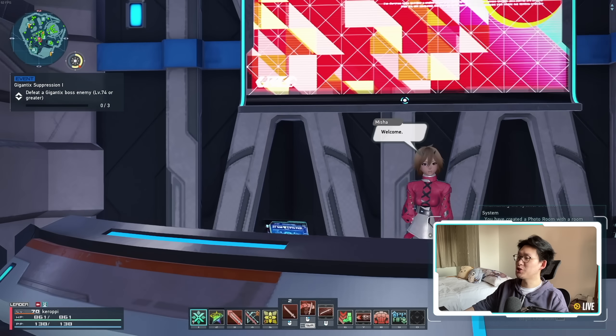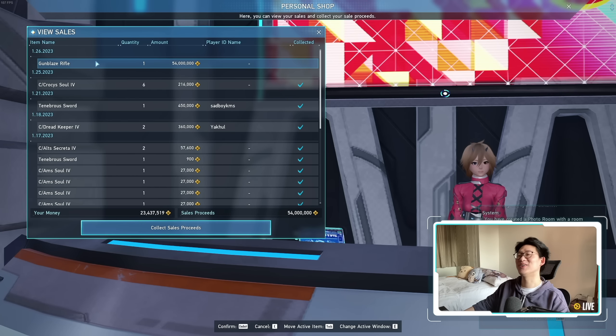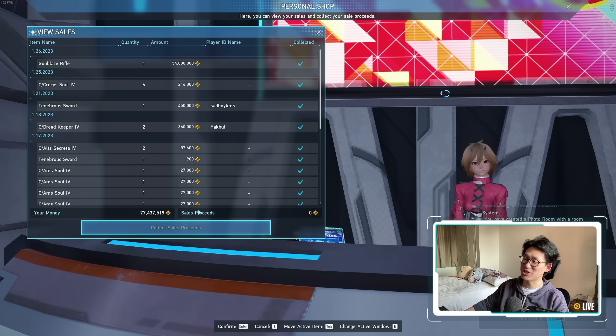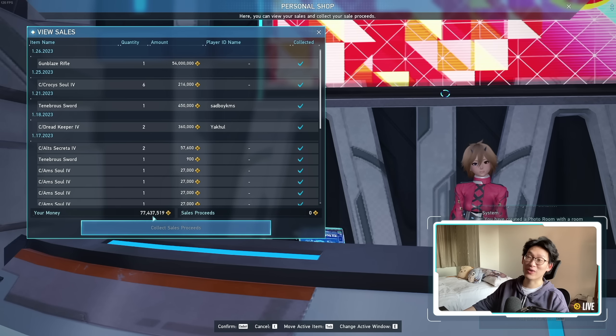With that out of the way, let me show you my personal shop. I'm going to go to Run Personal Shop and View Sales. A Gunblaze rifle sold for 60 million. After taxes, I got 54 million. That is a huge Meseta injection into my wealth — I now have 77 million. Very nice.